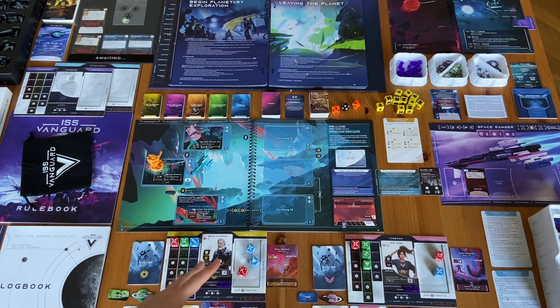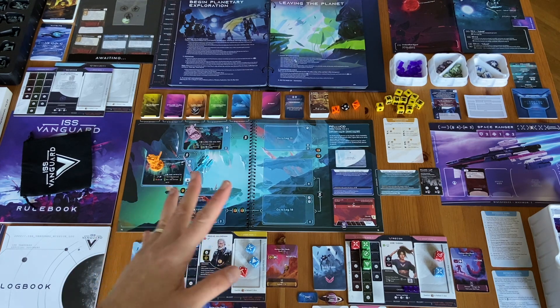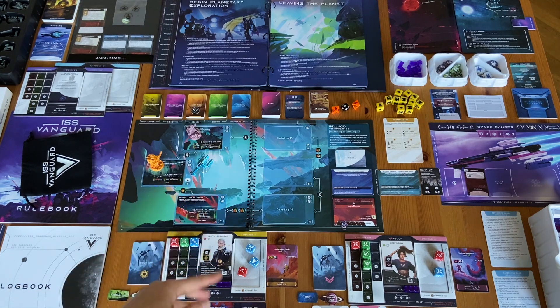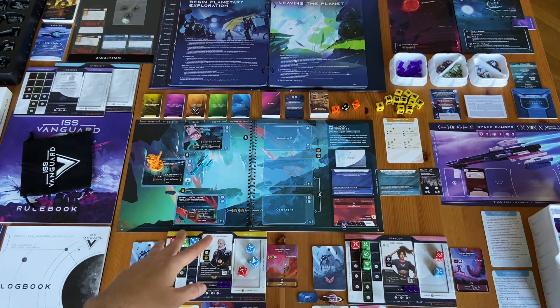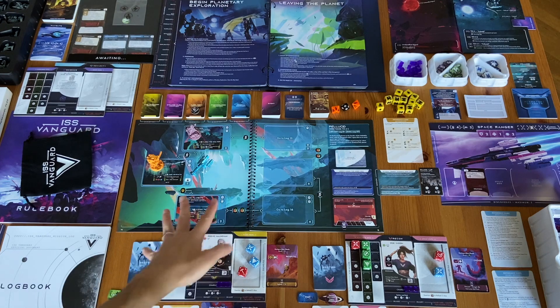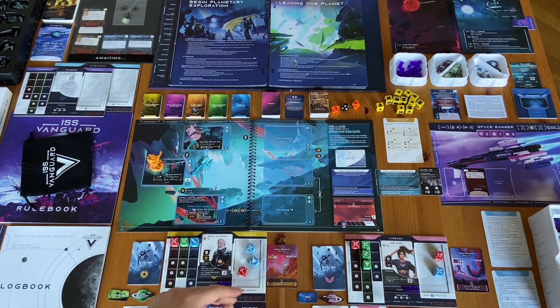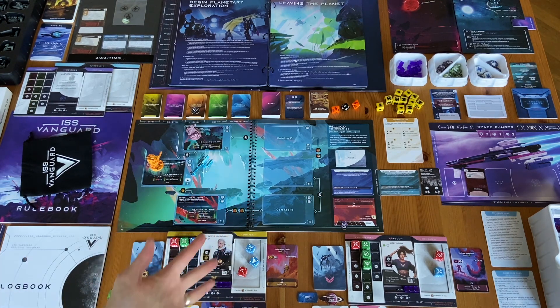This is ISS Vanguard during a scenario — not the first one, but the second one. I was thinking how to show you this game and thought the tutorial scenario would be good, but it slowly introduces new elements and I'd have to show almost the finished tutorial. I didn't want to do that because I don't want to spoil the fun. There will be some spoilers here — this is a mission to the second planet — so if you want to avoid spoilers, skip this part and go to the summary.